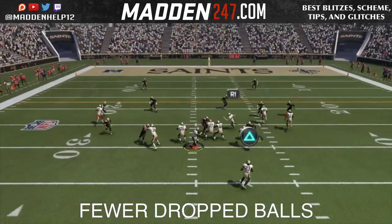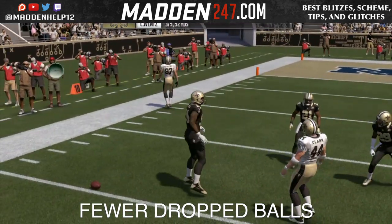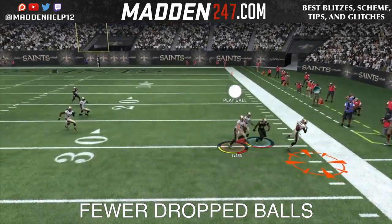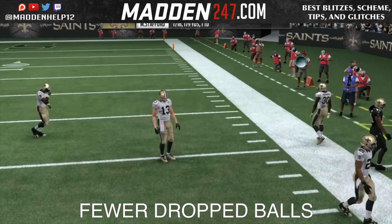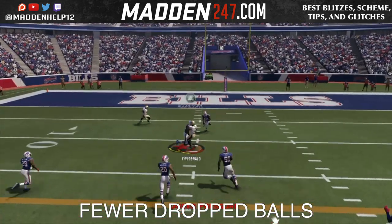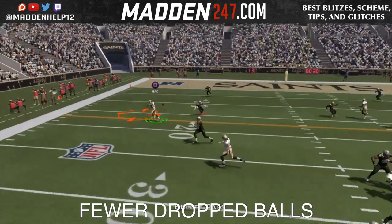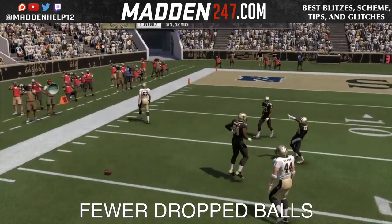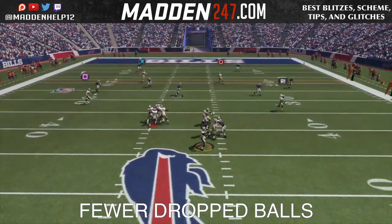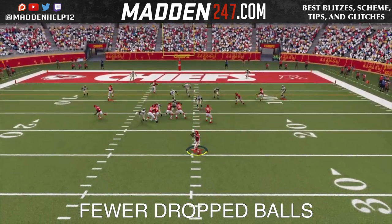The next thing I think they need to fix is the wide receiver catching. You see there, we're dropping wide open passes. Even on defense, they lob it up and Mike Evans can't catch an easy ball thrown right to him. It kind of makes sense that they drop it, but they drop the ball as soon as you touch them. All the defense has to do is breathe on the receiver and they're going to drop the ball in this year's game. I think they need to fix that and hopefully the frostbite engine actually does, or they need to tone back the ball physics.